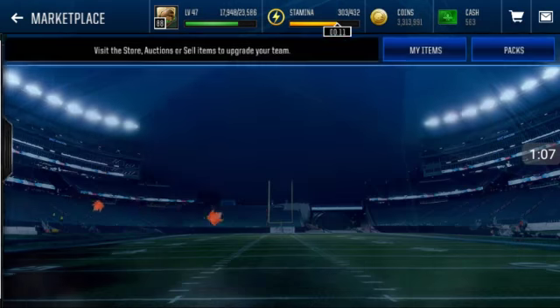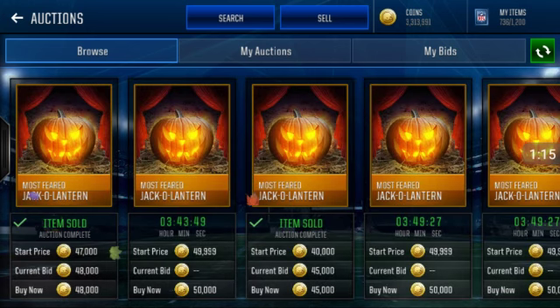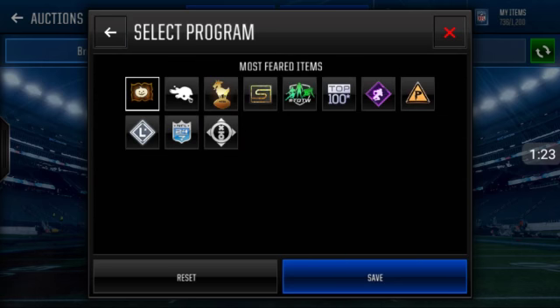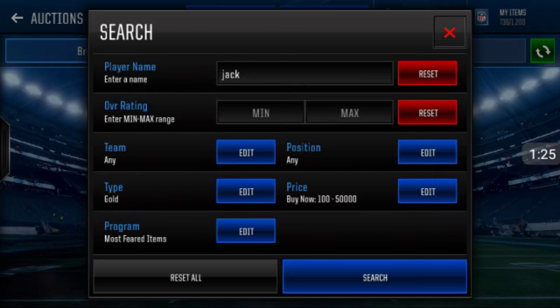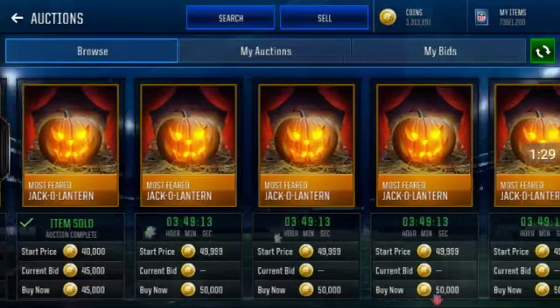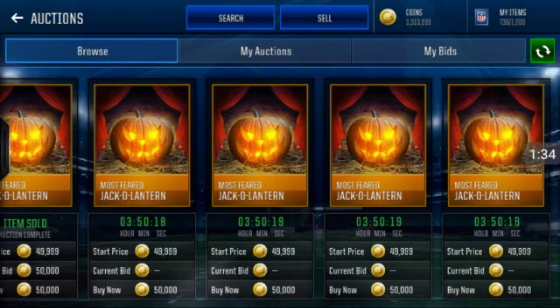If you look it up in the auction house — basically what you want to do is search 'jack' in the search bar, then select gold, then select Most Feared items, and set the price to 50k. As you guys can see right here, they're going for 48k, 45k, and 50k.